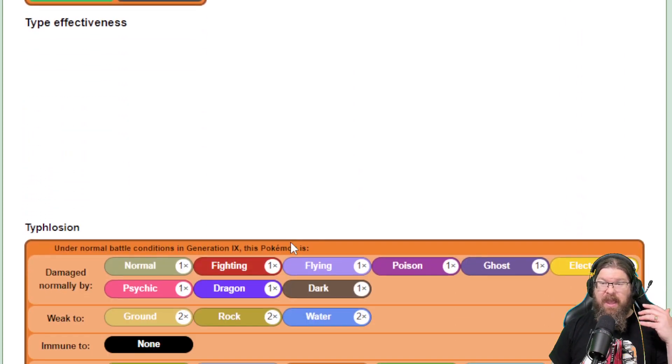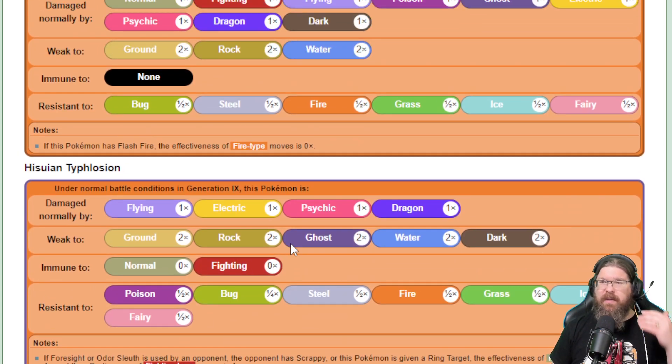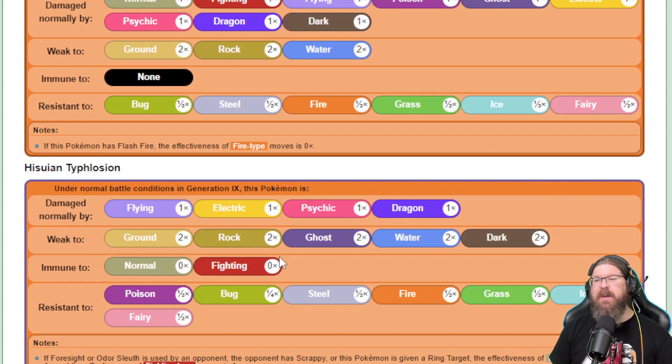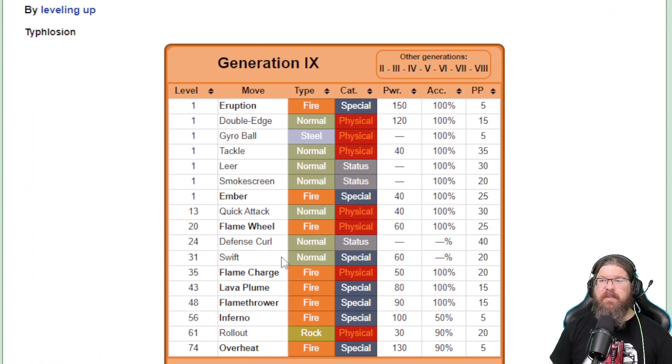Looking at the movesets — going to the Hisuian version — weaknesses are Normal, Rock, and Water. However, I get the feeling we're probably dealing more with either a Ghost or Dark type counter. I really love the idea of Dark type here, because that gives you a lot of immunity and is pretty much neutral to Typhlosion's other attacks. The base movesets are pretty straightforward: mostly Fire, Normal, or Steel.